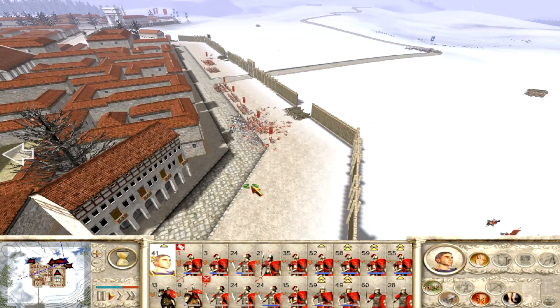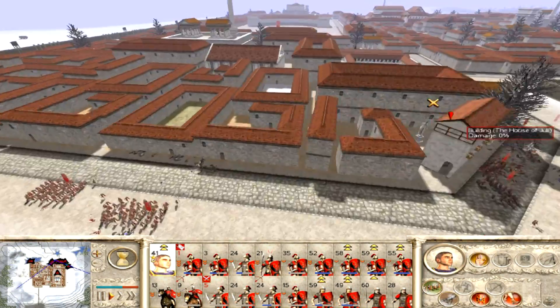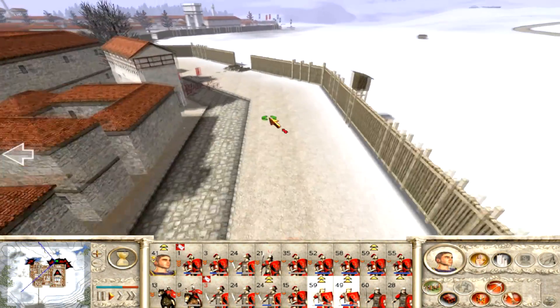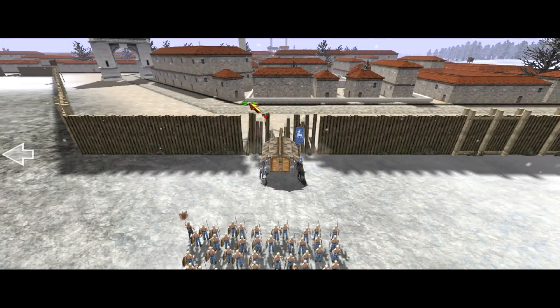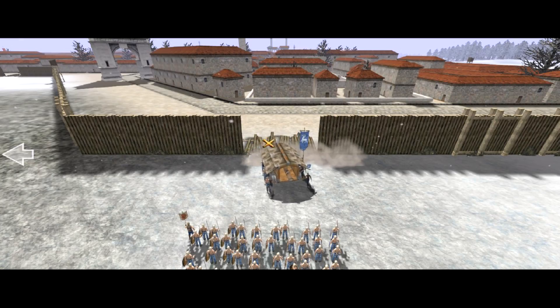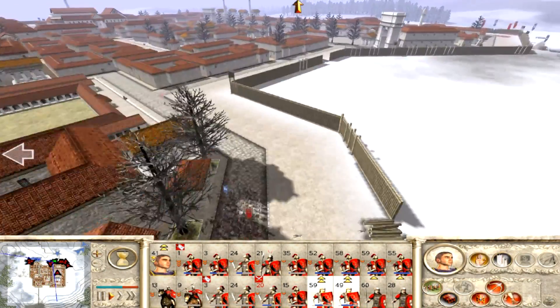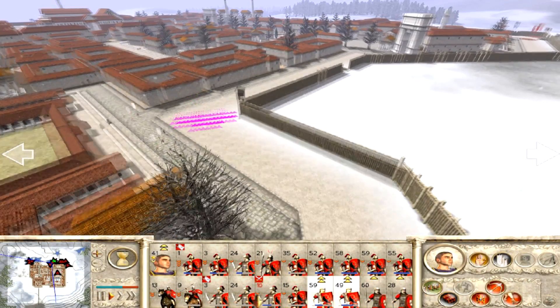I end up moving those guys later because they have a third ram, and that third ram kind of ruined my plan. Now, this section that our legionaries are running towards — I believe these are where the enemy's chosen swordsmen were. The first ram has breached over on the left side, so we're heading over there momentarily. Second ram breaches, and the third ram's about to breach as well.